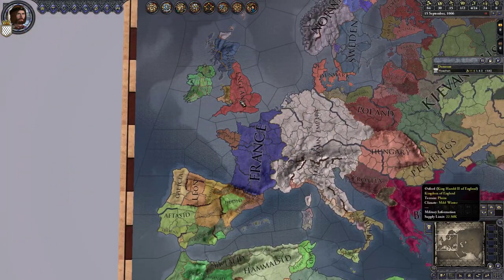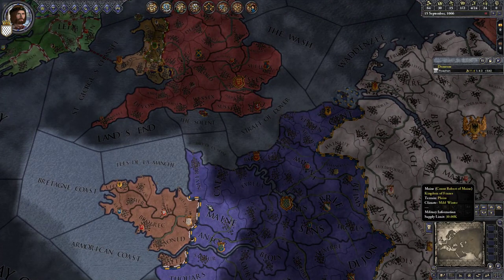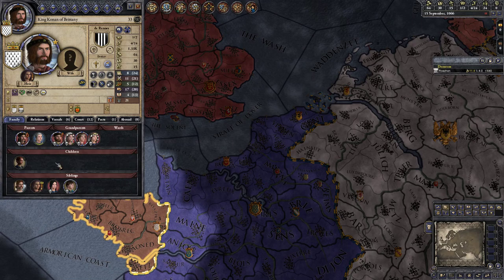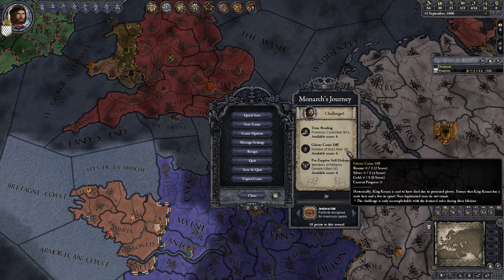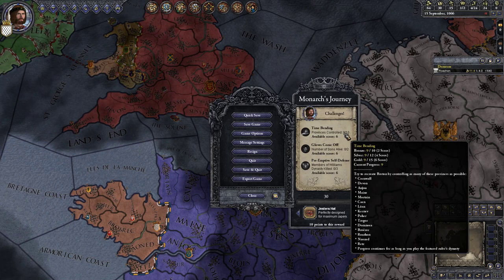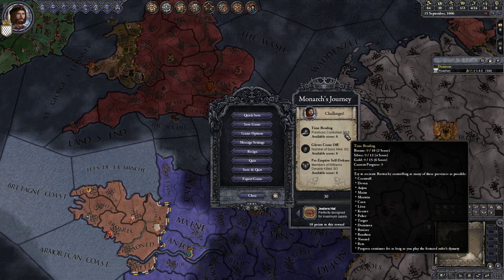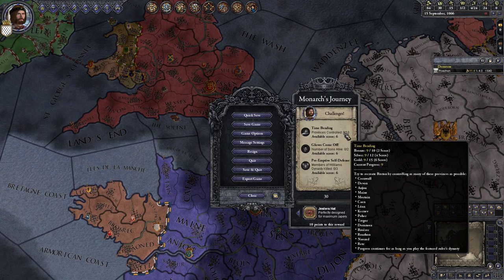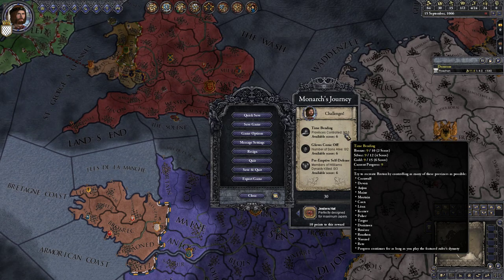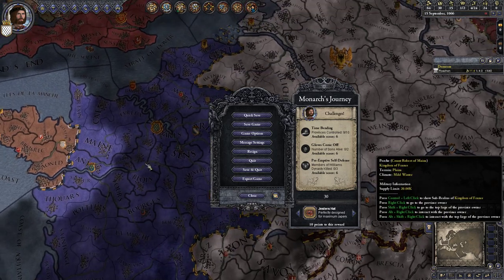We are just locked in between these huge empires - far kingdoms really - but it's not like we can do much about it. Of course we could swear fealty to one of them and just live our best life as part of a greater realm, or we try our best over here. We need to control certain specific provinces, not just any apparently: Cornwall, we have to go over to England, Anjou, Devon, Maine, Mortain. So we have to own both British soil and French soil - this is going to be interesting.